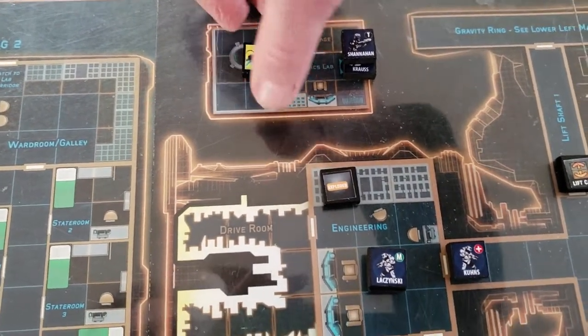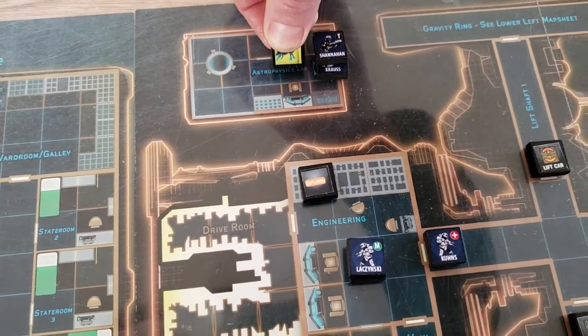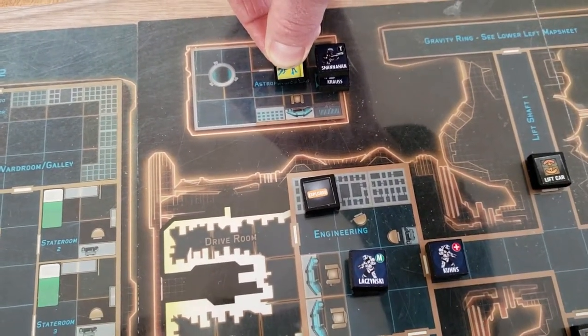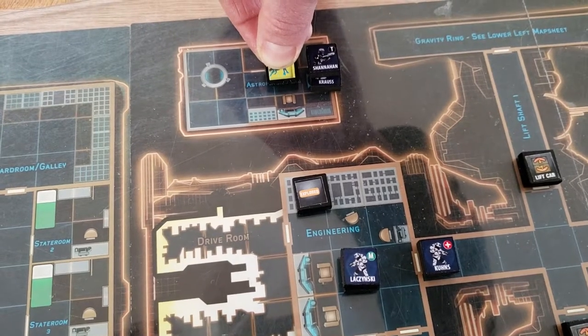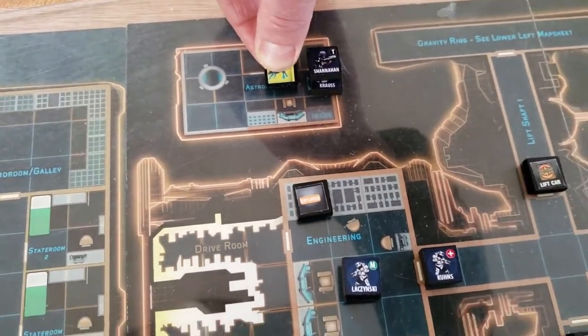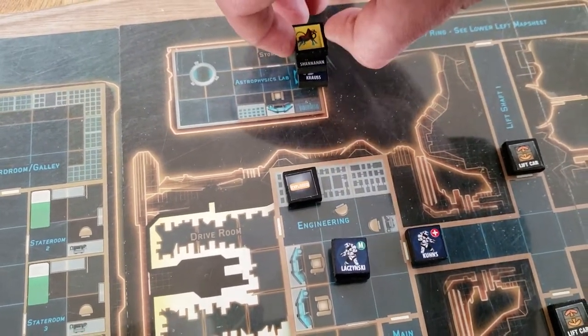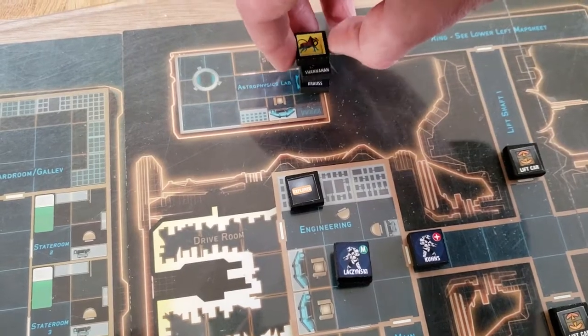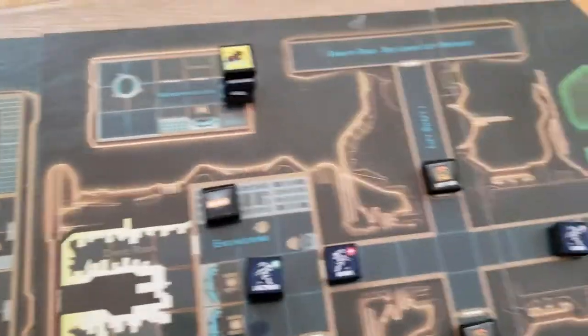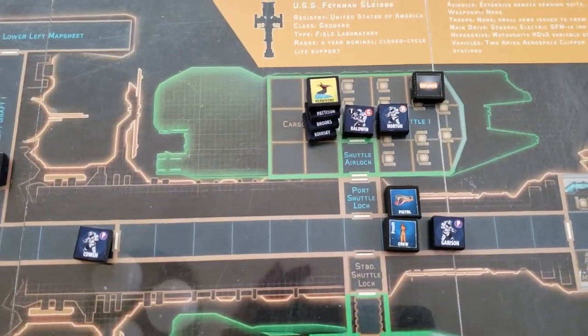So the alien moves toward us. A jog in a zero-G environment is worth two points — these are clear spaces, so one, two. It can run up to six spaces; however, if it runs — which it will do — it doesn't get to attack. So we're fortunate that while it's on top of us, it doesn't have the time to attack. The herbivore does not surprise the Marines there.